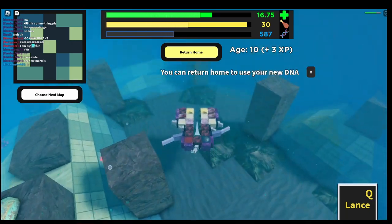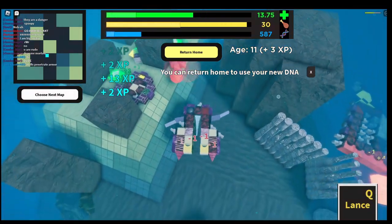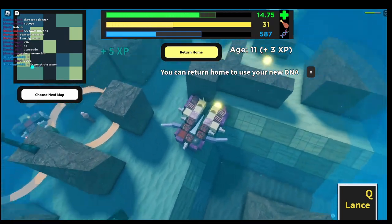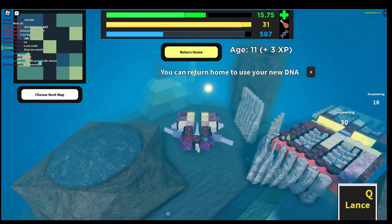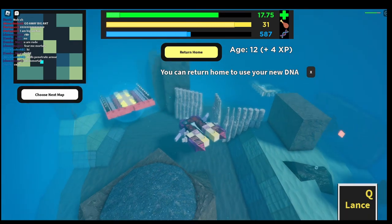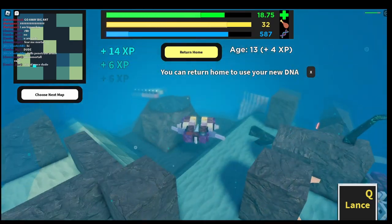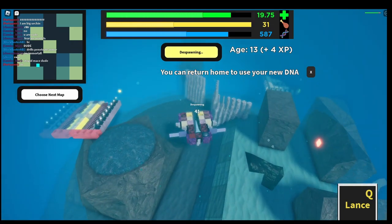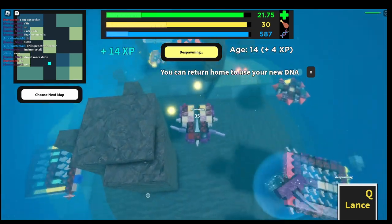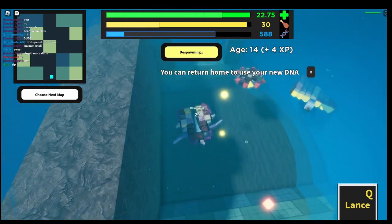I've never seen that lance on the back - that's weird. I mean, that's one way to use it defensively I guess. There really needs to be a cancel de-spawn button, actually, because that reminds me. I'm probably dead if he wants to chase me. Thankfully he didn't - nice.